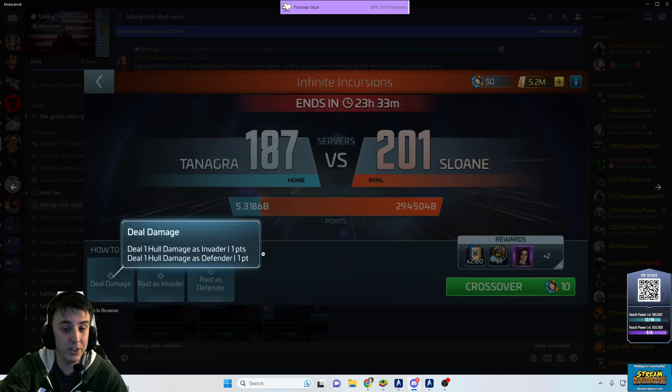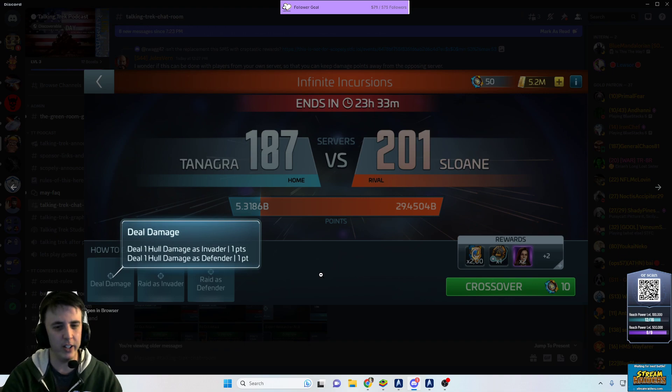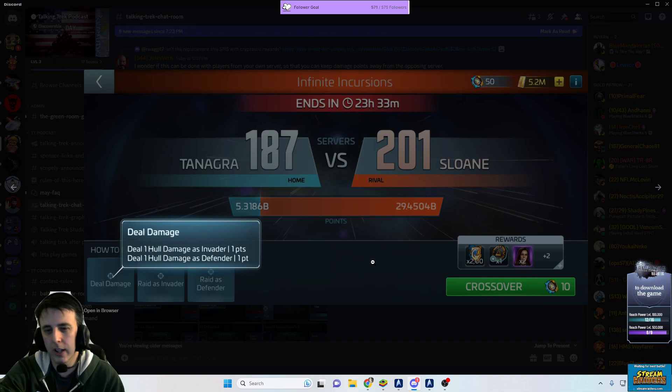The scoring was changed slightly. If you're dealing hull damage, it used to be three times the points for the invader and only one times the points for the defender. This has been flattened out to a straight one-to-one now. Whether you're attacking or defending, hull damage is a straight one-for-one exchange, because that scoring imbalance was always a problem — you'd be winning the fights but losing the war on points.